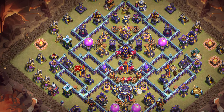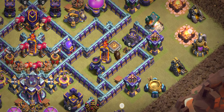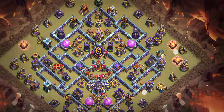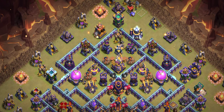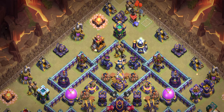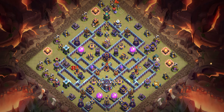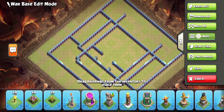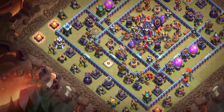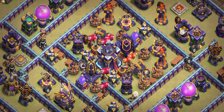Base number six is another really good base. Look at the placement of the defenses — there's a queen, multi-mortar, RC cannon, archer tower, and a tornado trap in front. If you try to come in with bowlers from that direction, you will easily waste ten seconds there.